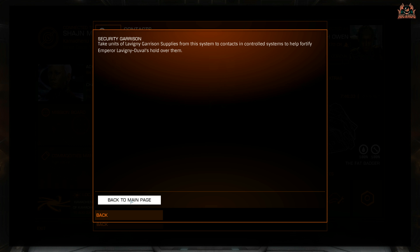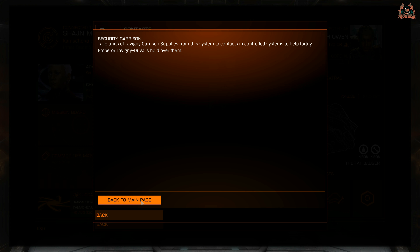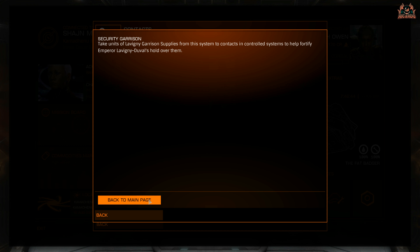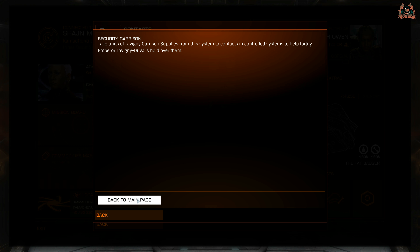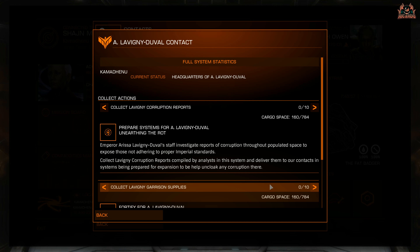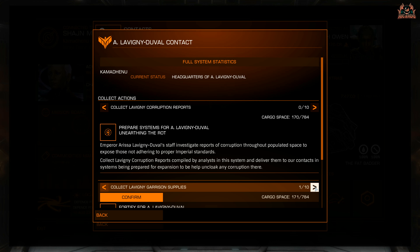Here's the grind: you can only pick up ten of these materials at any one time, unless you want to fast-track and skip the 30-minute wait by paying 100,000 credits. As you can see on screen, clicking that 100,000 credit option expedites the entire process so you can pick up another ten of whatever material, propaganda, or supplies you need.